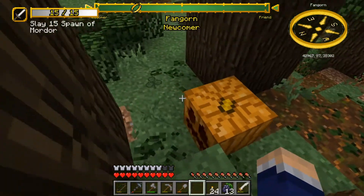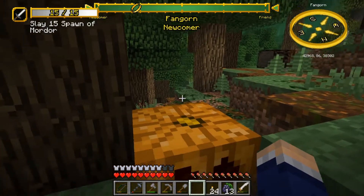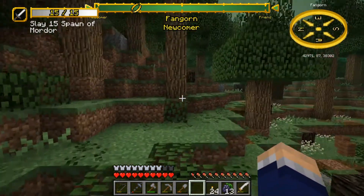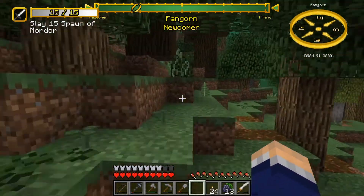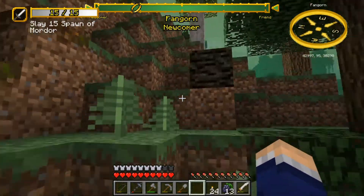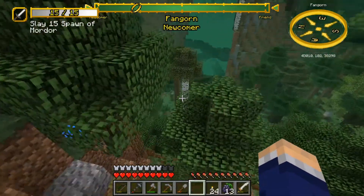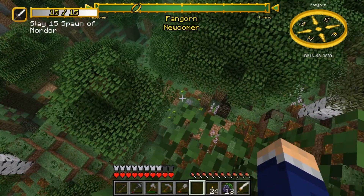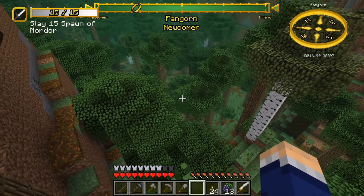Interesting — pumpkins! In every version of Minecraft up to like 1.16 or 1.15, pumpkins by default had faces on them. You didn't have to use shears to carve a jack-o'-lantern face. You could just go ahead and make a jack-o'-lantern easy-peasy without having to have iron. I wish you could use an axe to carve pumpkins, but I think you have to use shears, which is really weird.